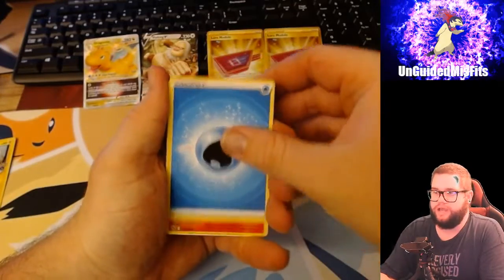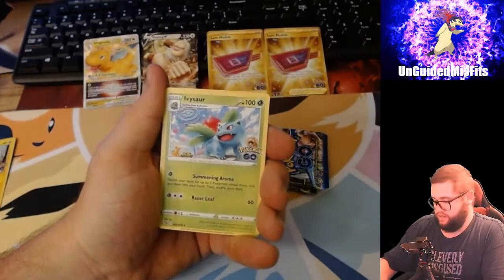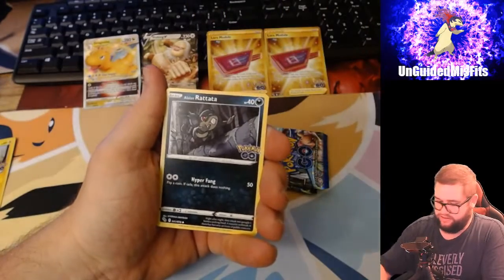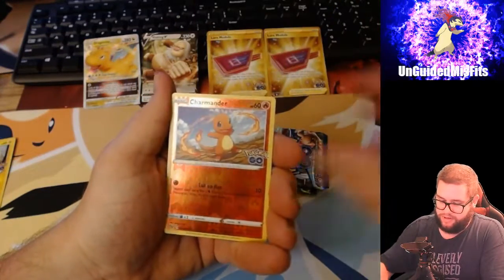I've seen one guy - he has like an extreme miscut, like four cards showing. You can see four separate cards and it's a Ditto. And they're like, don't peel it, get it graded. Squirtle, Charmander, Conkeldurr - I always pull one of these. I need Mewtwo. I'm surprised I haven't even pulled a Radiant card.